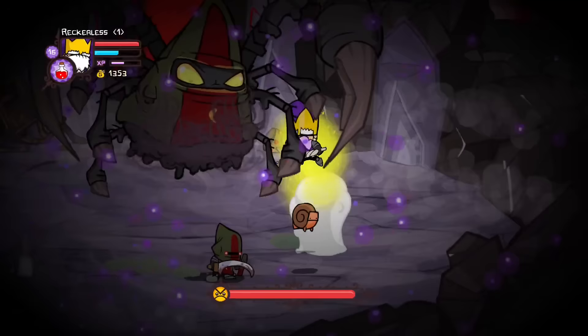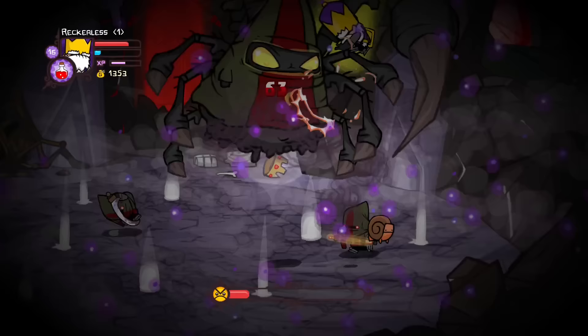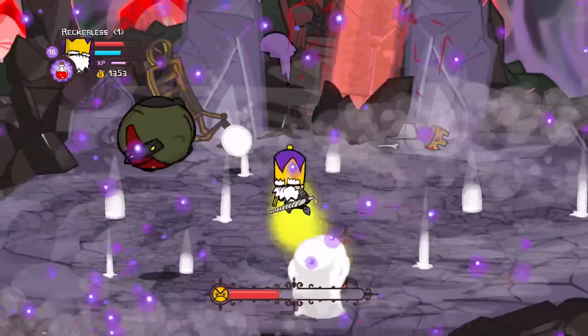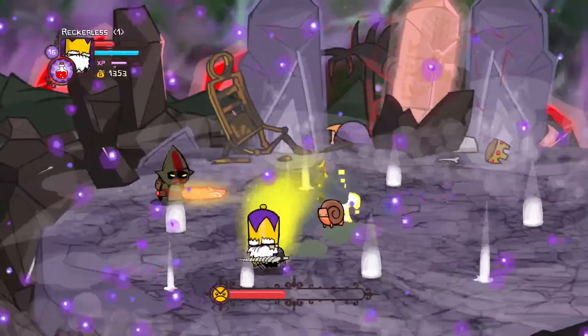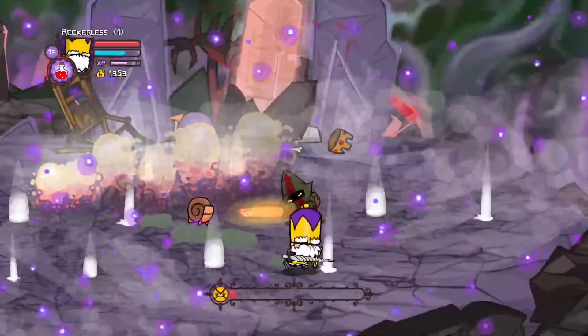Surely his spider phase would be difficult? Nope. By using our jump magic for height we just threw knives at him, dealing a lot of damage quickly. For the fifth phase, well, it went exactly how you thought it was going to go. And his final phase was surprisingly very easy — when he jumped up to shoot his meteors we could actually reach him with our jump magic and just spam knives. After a very short amount of time the boss finally died.